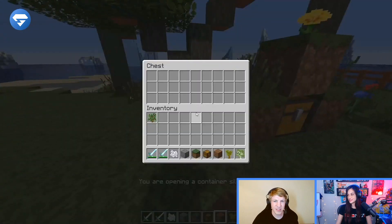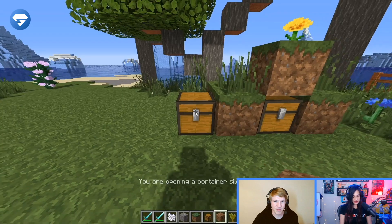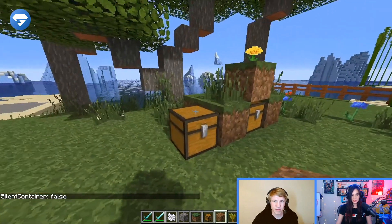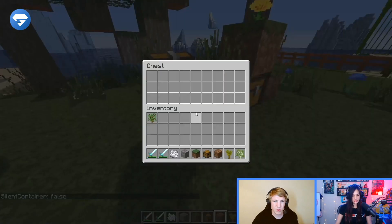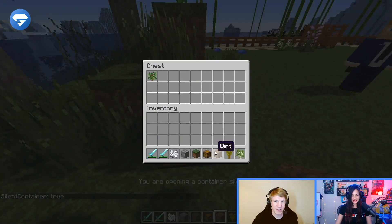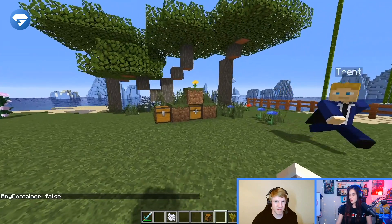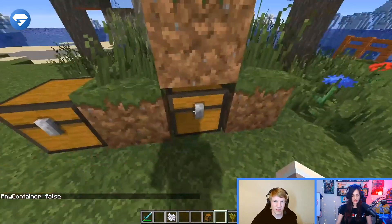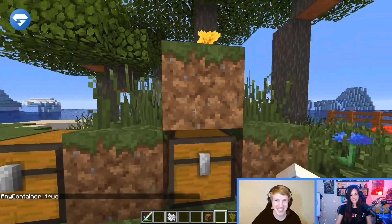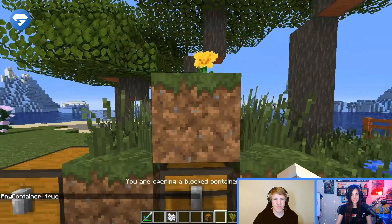I'm currently opening containers silently because I did silent chests. And it gives you that little message telling you that you're opening it silently. That's nice. So I turned it off and you can see it opens — you can see it open. And then I turn it back on and you can't even see what I'm doing right now with this chest. You can open any chest from wherever you want, even if it has a block on top of it. Now I can open it even though there is a block blocking it, whereas normally you couldn't.